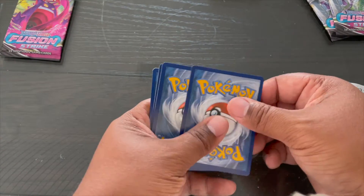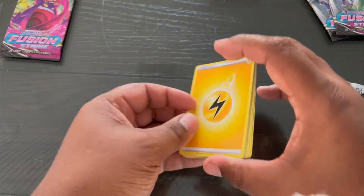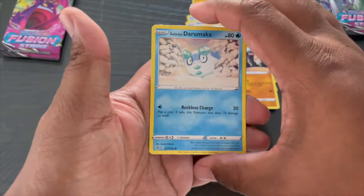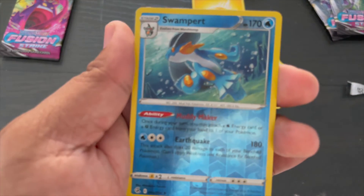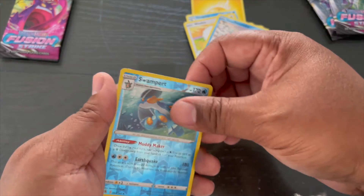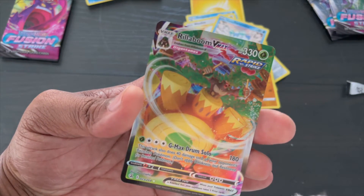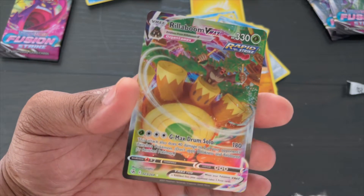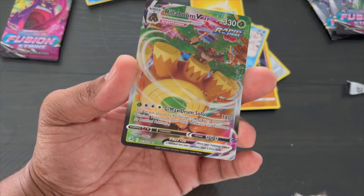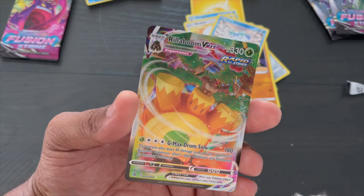I don't know if you guys care about the commentary — just let me know if you just want to get to it. Swampert reverse holo — cool beans, that's a good pull. Put that to the side. Oh, Rillaboom VMAX, Rapid Strike! I don't think I have a Rapid Strike, if I'm not mistaken. I do have two Rillaboom VMAXs, but this is also a good pull. It's not a secret or anything — it's 23 out of 264 — but VMAX nonetheless, Rapid Strike. That's cool.